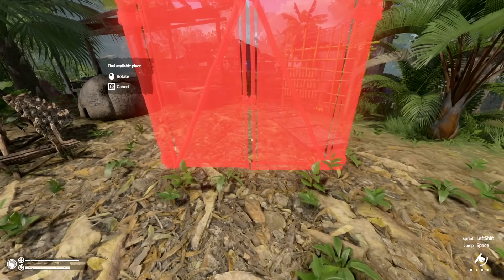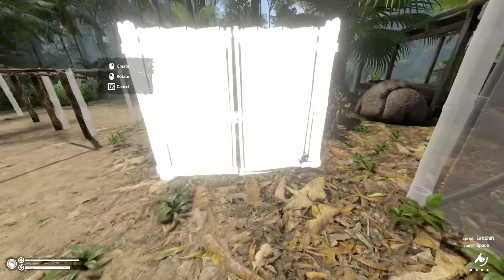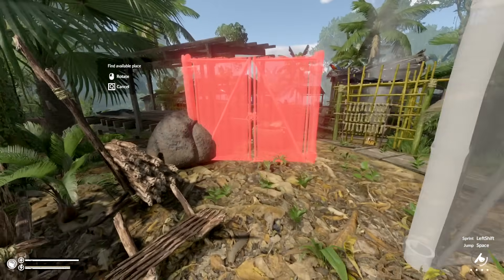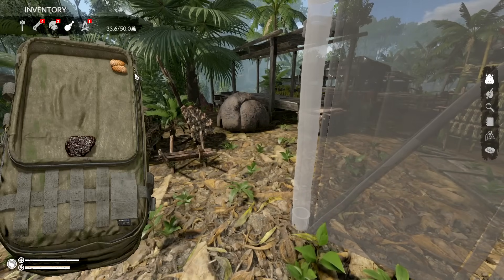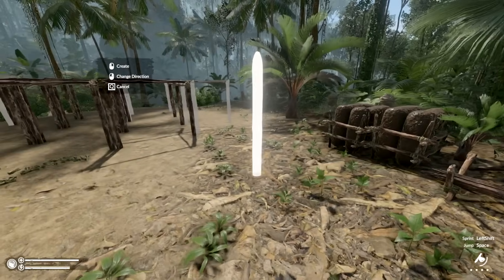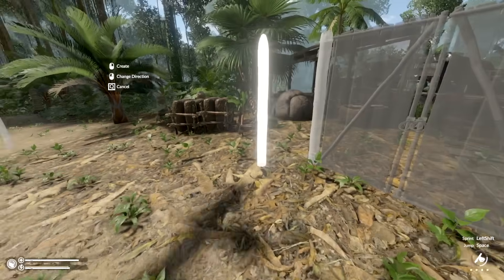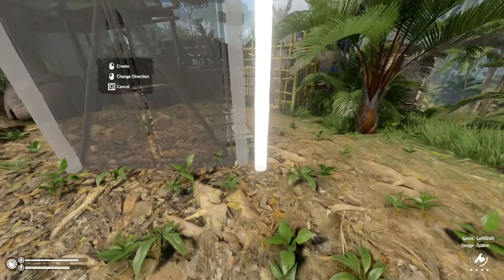Gotta make this right. Just a little more of an angle. I can grab stuff from the other side of the wall — no need to worry about bringing those back in and rebuilding. I just gotta make sure I can bring this across here. It's kind of rough the way I put this together, but if I can just protect my base a tiny bit, that's all that matters.